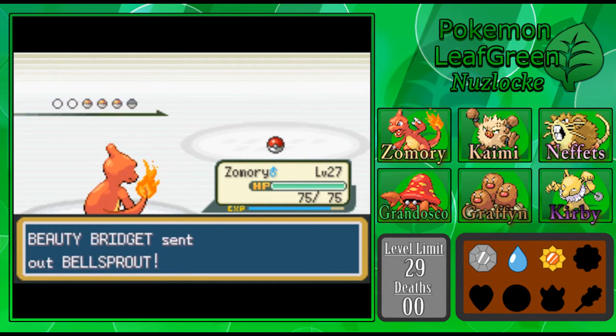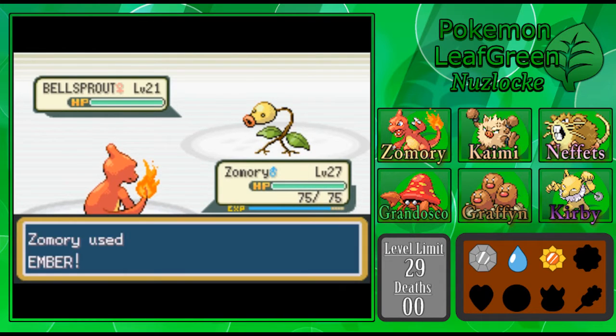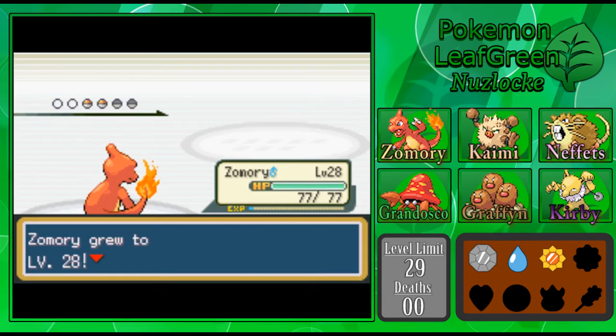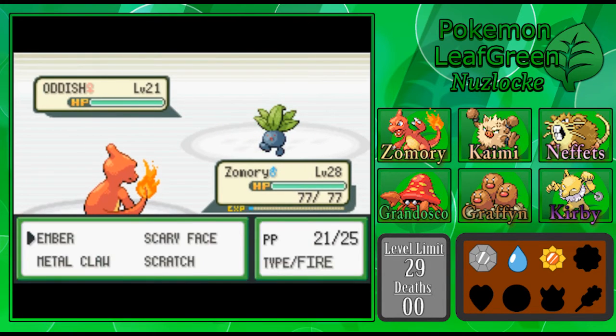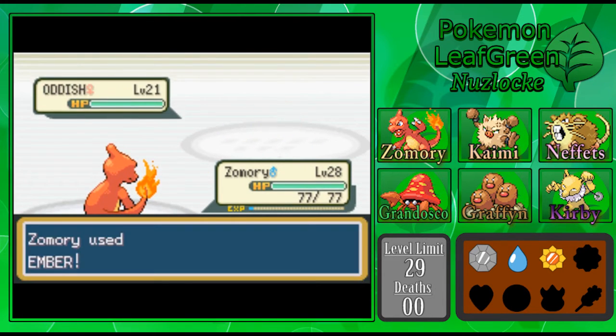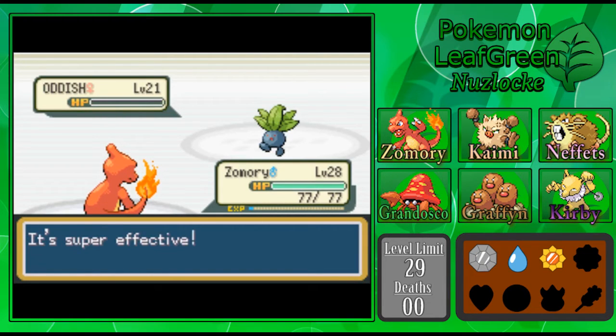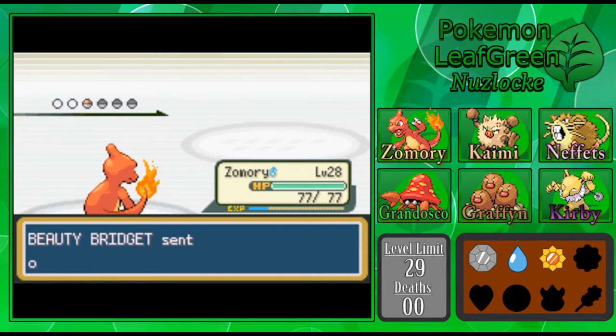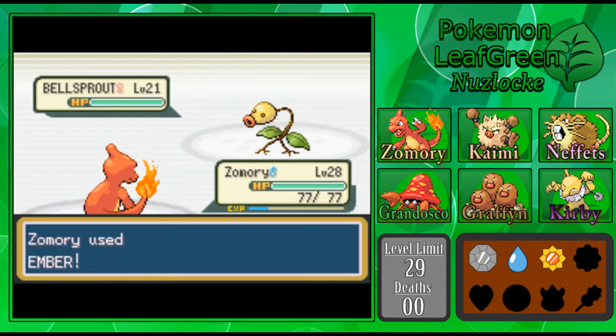That'll be quite nice to work with — it'll put us in range for Zamori to be allowed to evolve, even. Speaking of Zamori, he's level 28 now, getting right up close to that level limit. I'm very glad with the progression we've had — we haven't had to grind at all lately, not since around Lieutenant Surge's gym, and that suits me just fine. This gym is mostly going to be Bellsprouts and Oddishes with maybe the occasional Tangela thrown in to mix it up.